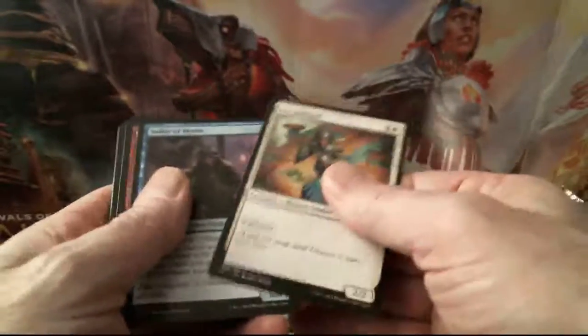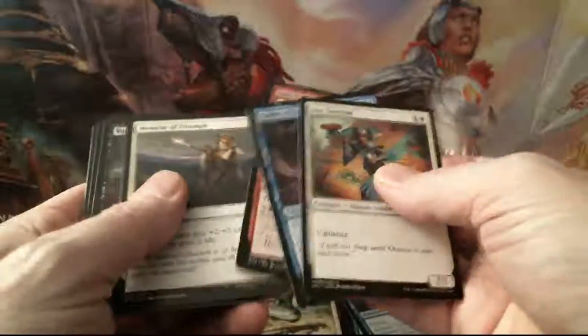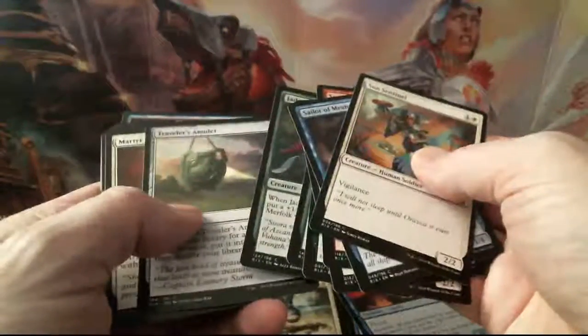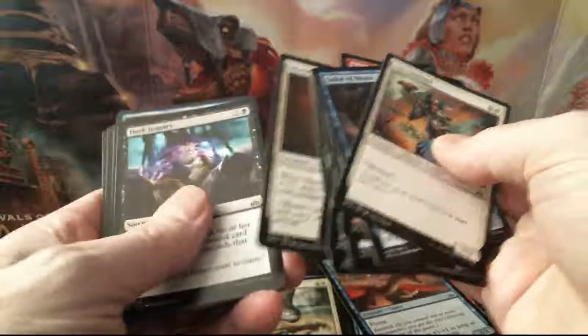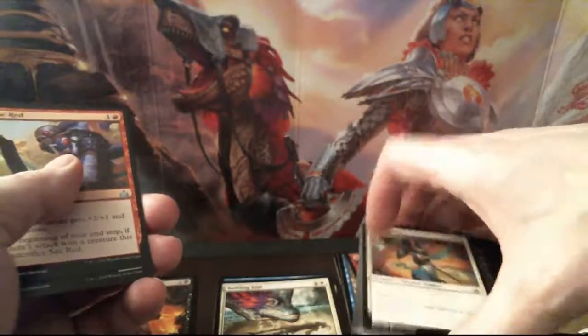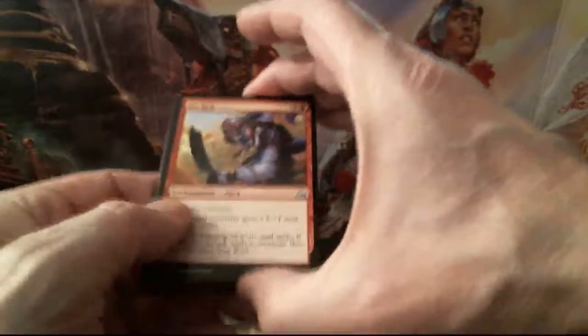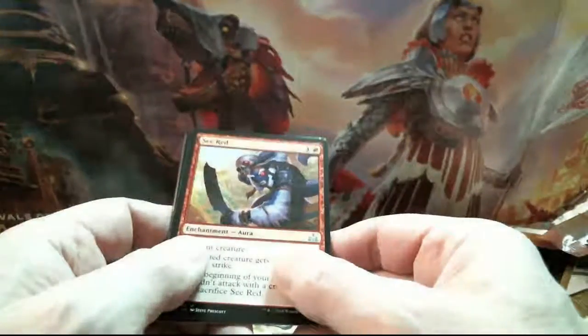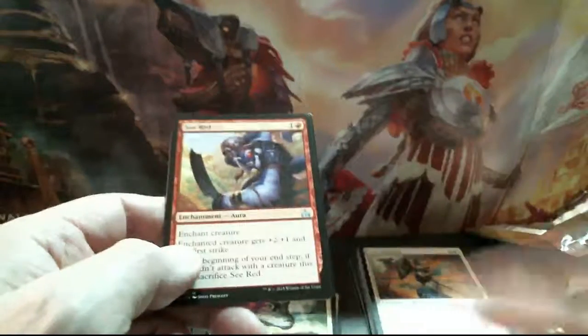That one just opened right up - maybe that's a good sign. One, two, three, four, five, six, seven - Traveler's Amulet - eight, nine, and ten. Two packs in and nothing spectacular unless we get a good mythic or something. I'm going to try turning on another light - okay, that'll work, I can see better now.